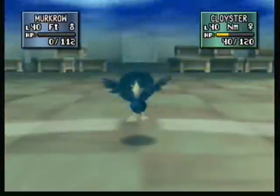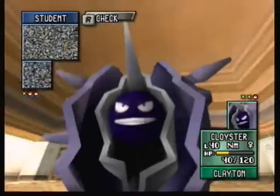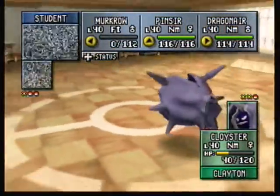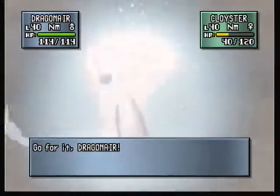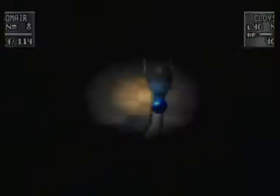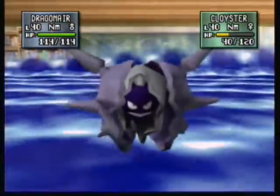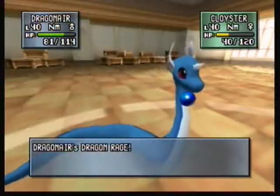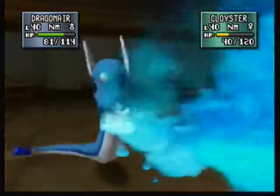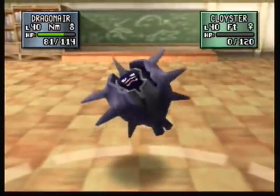No big deal though, because we have two good choices. You did a good job, Murkrow — thank you. And we have Pinsir and Dragonair. We'll use Dragonair. I do like Dragonair a lot — I'm almost tempted to say I like Dragonair better than Dragonite even. Dragon Rage will do 40 damage as well, no matter what. And Cloyster is down.